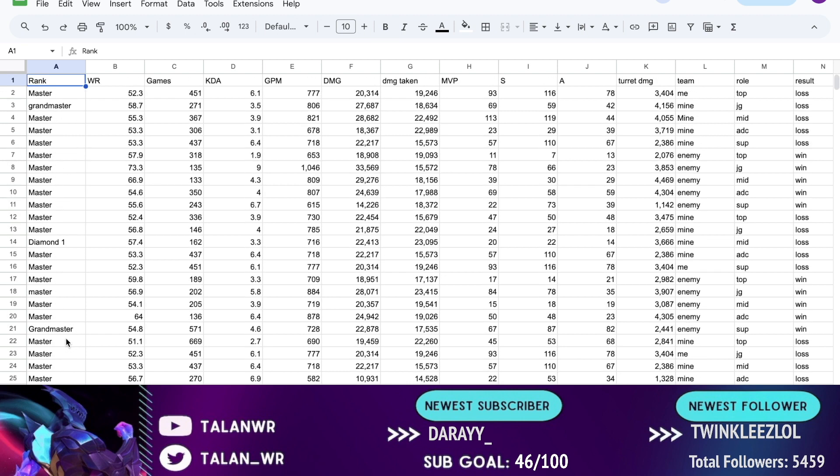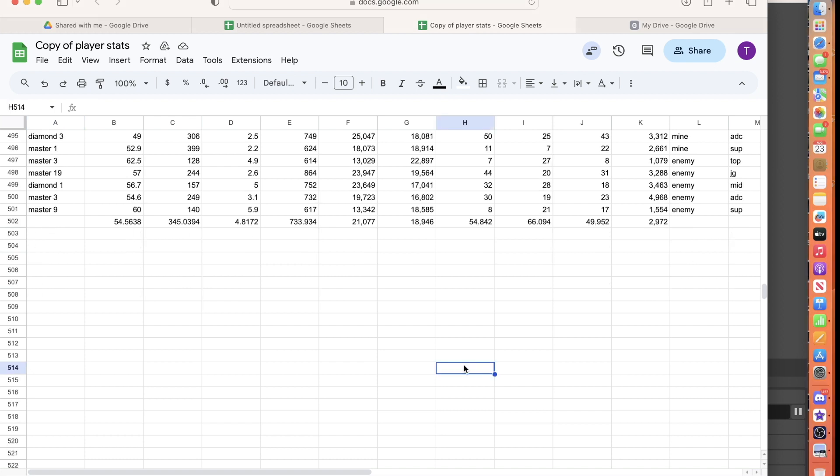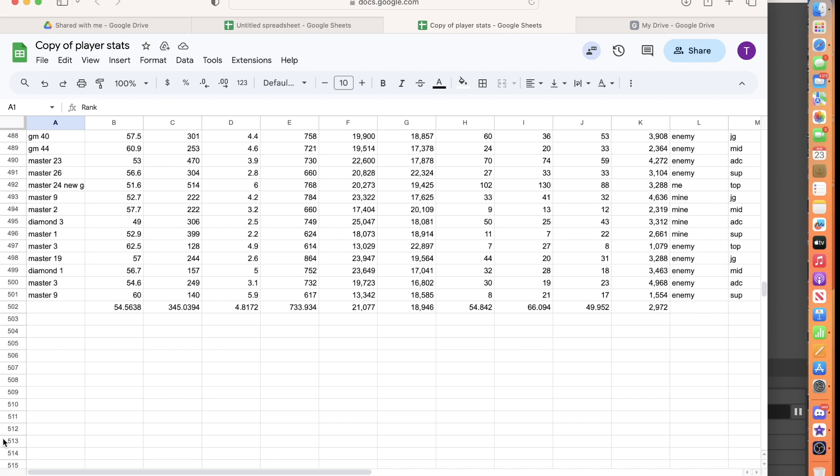Let's get into the video. First, I'll talk about the average stats of a player in master based on these 50 games and 500 players. Most of these players are currently master or grandmaster level, pretty early in the season, with peak ranks of grandmaster or challenger. The average win rate is about 54.5%, about 345 games played, a 4.8 KDA, 734 GPM, about 21K damage dealt, about 18.5K damage taken, roughly 55 MVPs, similar numbers for S's and A's, and about 3,000 turret damage.